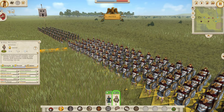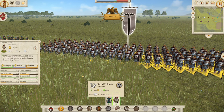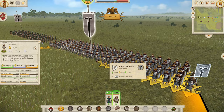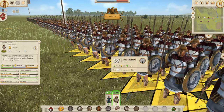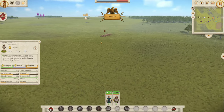For Seleucid we also have the Royal Peltasts, classed as a spearman but with a difference - they fire three pilum into the enemy. They have a morale of 10, melee attack of 10, and a total defense of 23, ten of which is defense skill. Throughout this mod we'll be comparing units to the standard Legionary Cohort, which has morale of 10, melee attack of 9, and defense of 22. These Royal Peltasts are stronger than a Legionary Cohort - a very good addition for the Seleucids.